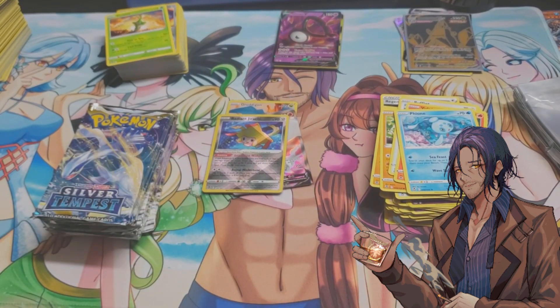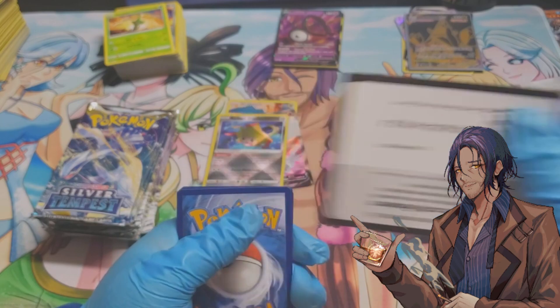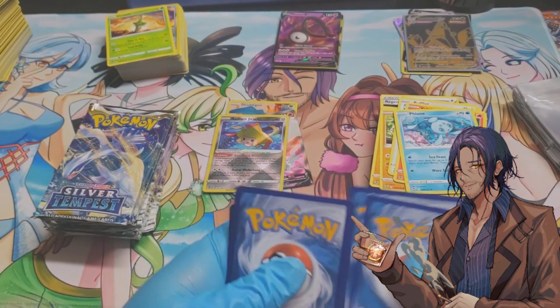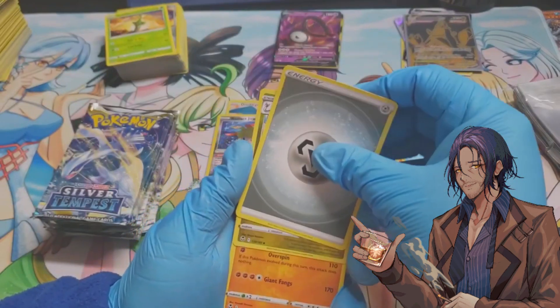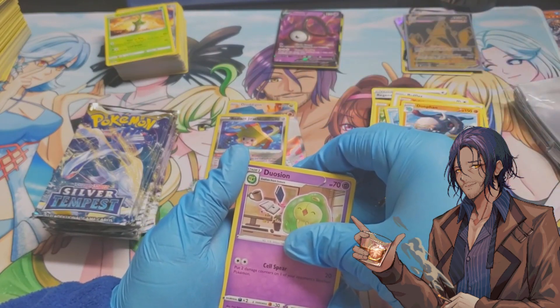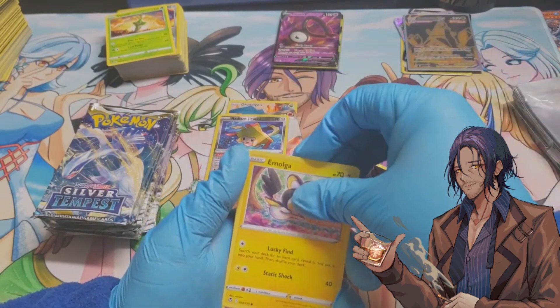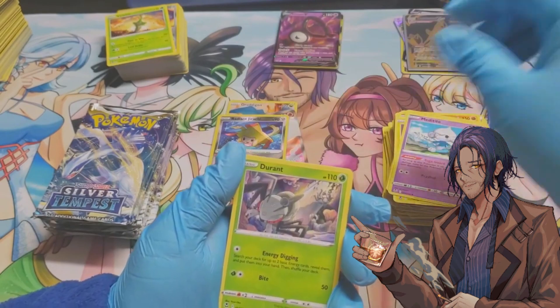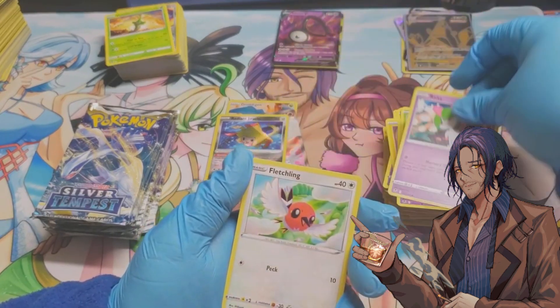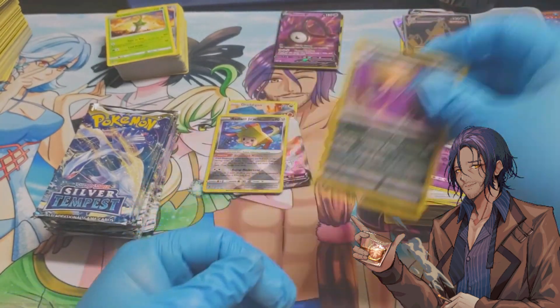Now we just need a rainbow or secret rare. Another black border card — one, two, three, four: steel energy, Dragonair, Dawnfan, Dusclops, Emolga, Metang, Durant, Rotom, Fletchling, Jynx, and Crobat.